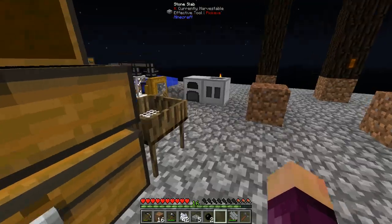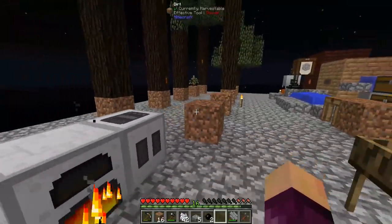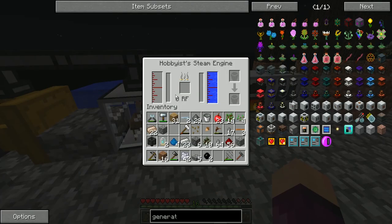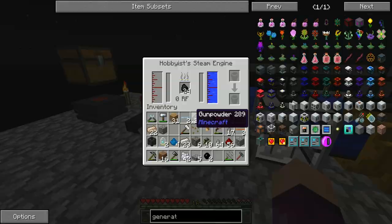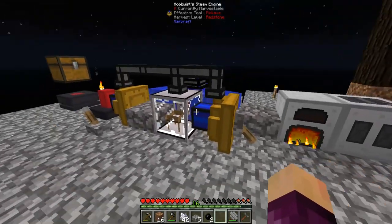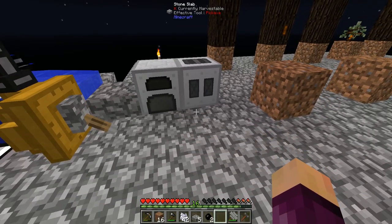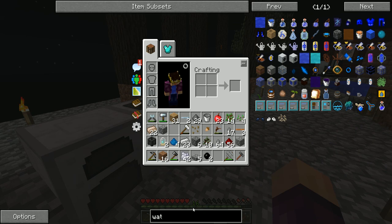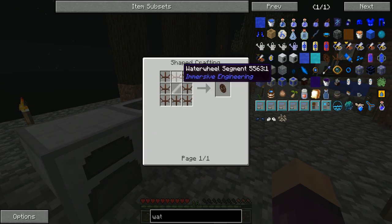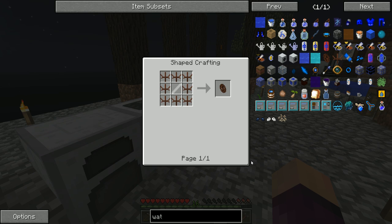Now that the generator is running, I want to start working on better power. Right now the two hobbyist steam engines together produce about 32 RF per tick, which is not a whole lot. The next thing I'm going to make is the water wheel from Immersive Engineering — you can have up to three of these next to each other to make one multi-block water wheel. To make the shaft you need the Metal Former, which is why I needed power up and running first. We're going to make three water wheels, needing three shafts — that's three blocks of iron through the Metal Former.